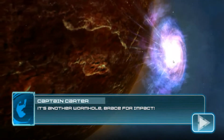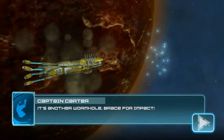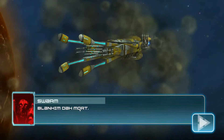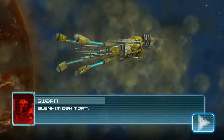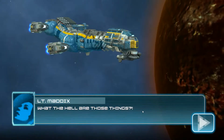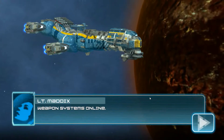What is coming through? It's another wormhole — brace for impact. It's a squid monster! Look at him, he looks like a bent-out crazy squid — the swarm. What?! What the hell are those things? That was my first thought too.